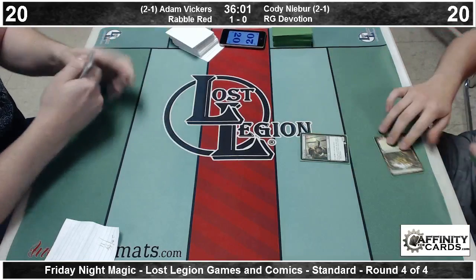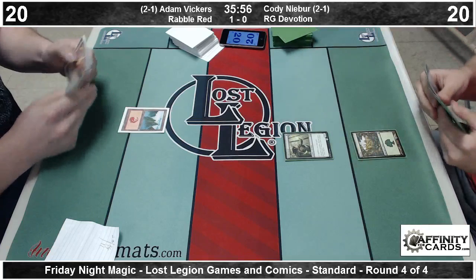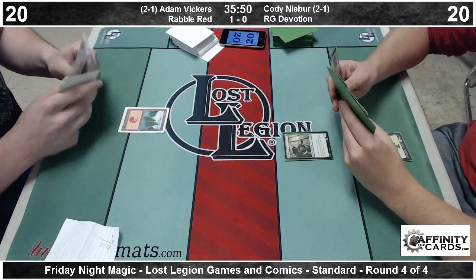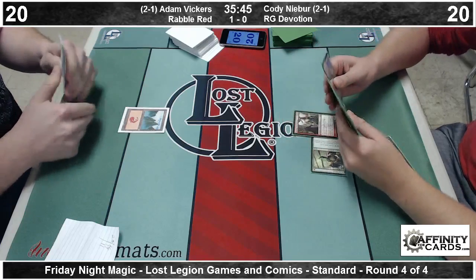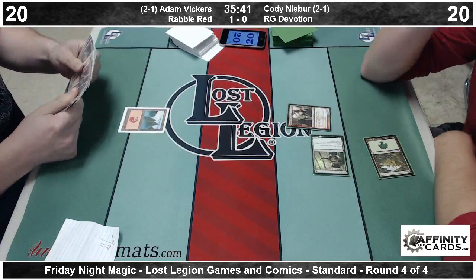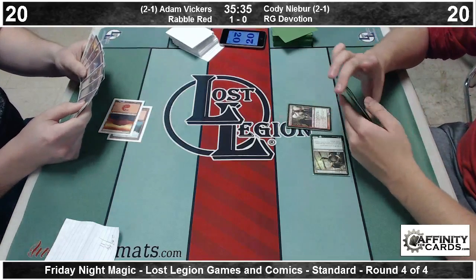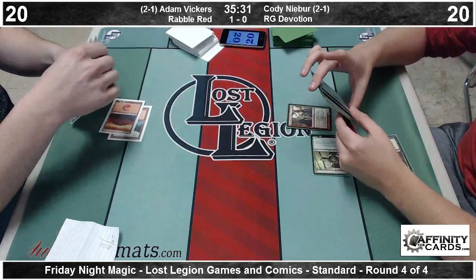So game two underway. Cody off to a good start with a turn one Elvish Mystic, and Vickers missing his one-drop here. The Red-Green Devotion deck does not need a wide berth to start going pretty big pretty quickly. There's a Burning Tree Emissary chaining into nothing. So sketchy keep from Cody here — on the play with a one-lander. He does have the ability to cast his Burning Tree Emissary on turn two, but nothing to chain into. We'll see if Adam can take advantage.